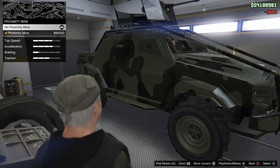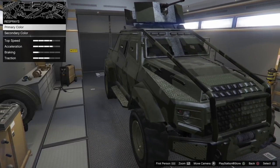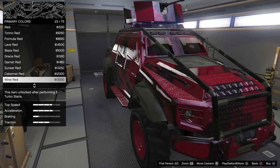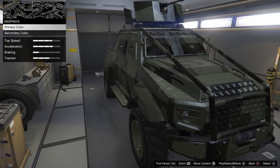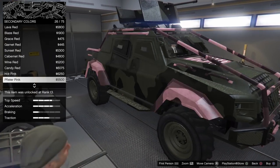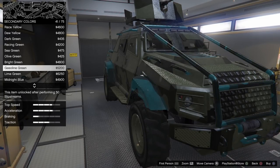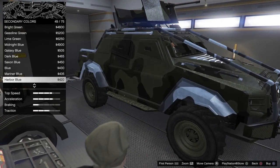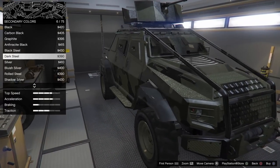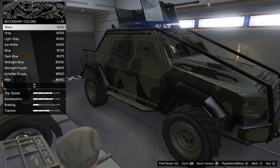There's a plate proximity upgrade — I'm going to hold off on that for now. For primary color I'll leave it the way it comes, but I'm just showing you what the primary and secondary colors affect: just the bars, the tow hooks, and all that. So very similar to the original Insurgent — very nice.